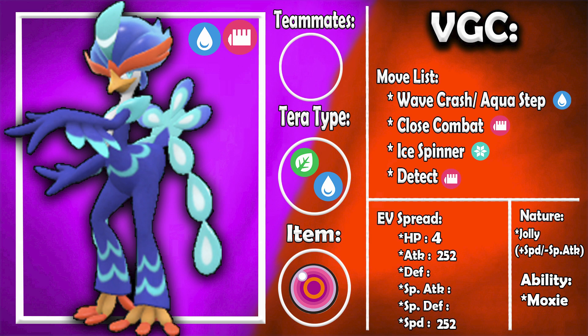Wave Crash, Close Combat, and Ice Spinner give you so much coverage. Ice Spinner is there primarily for coverage — yes it removes terrain, but the ice coverage is more beneficial when a Grass type comes into play. In terms of the spread it's 4 HP, 252 Attack, and 252 Speed with a Jolly nature because we are trying to be fast and knock out Pokemon. This is going to be a speedy sweeper — that is really the only objective.